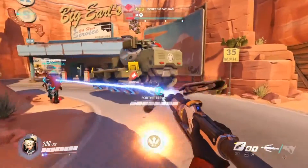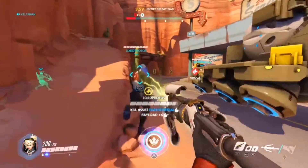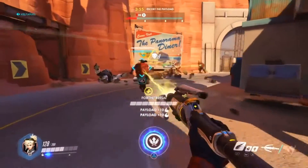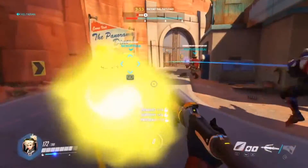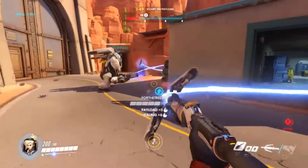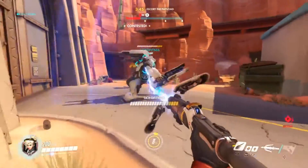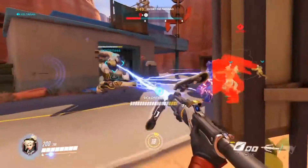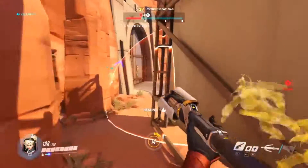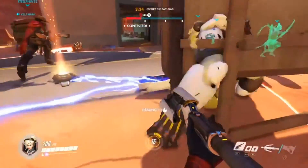Another cool thing is, like in some different games where you hit a button to say 'enemy detected' or 'sniper detected' — the different characters will automatically do that. And I just popped my ultimate to bring our Winston back. Winston is a tank — he has 500 HP — so he's not exactly going down easy. But on the same token, when you're trying to heal him, it can take a while to get back up to fighting strength.